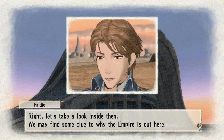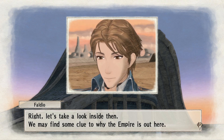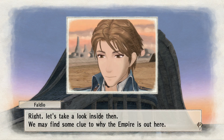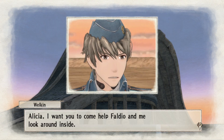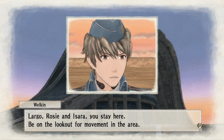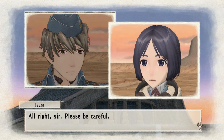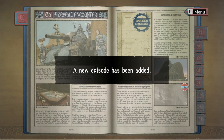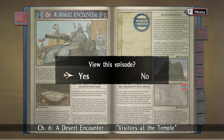Right, let's take a look inside — we may find some clue to why the Empire is out here. So maybe him receiving orders does make a little sense. Alicia, I want you to come help Faldio and me look around inside. Largo, Rosie, and Isara, you stay here and be on the lookout for movement in the area. All right, sir — please be careful. So there is a temple.